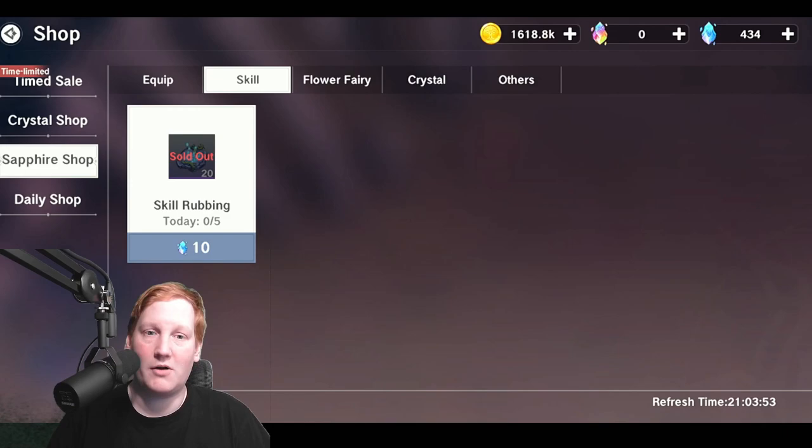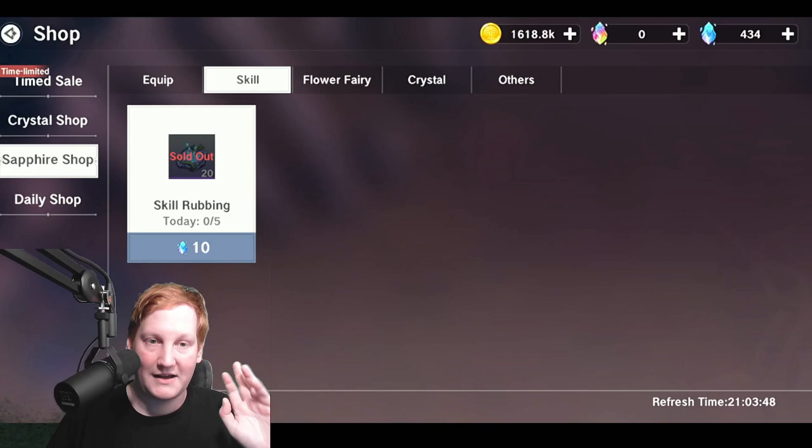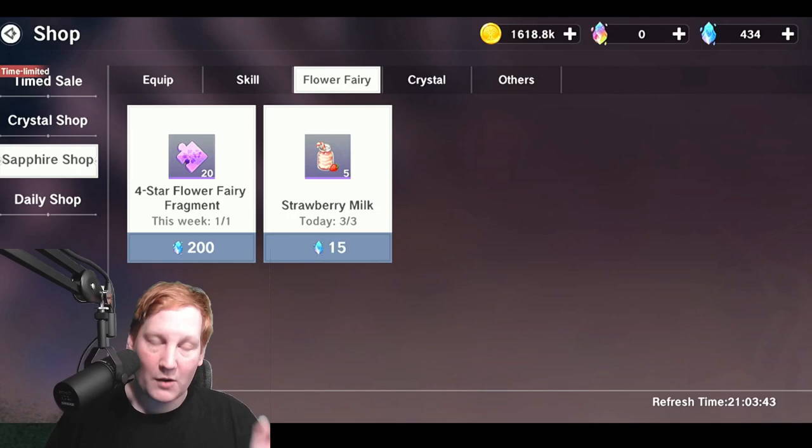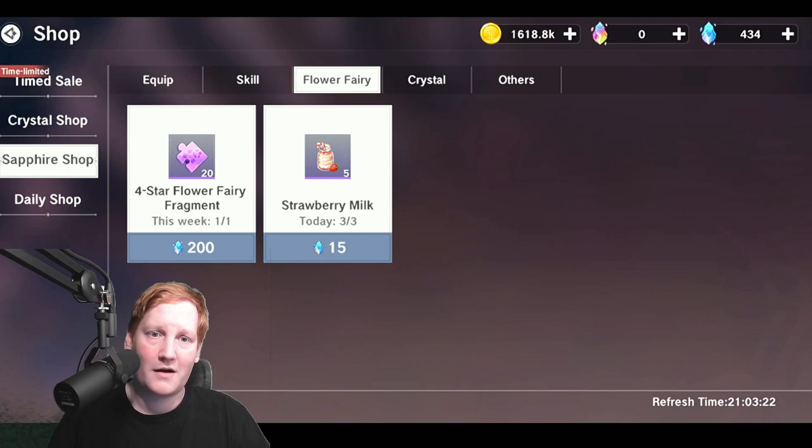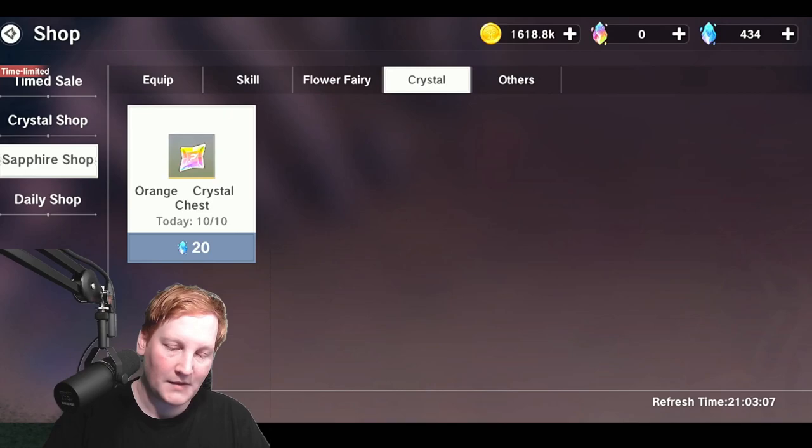The five daily skill rubbings — yes, get this no matter who you are, free to play, light spender, whatever. This is a must-buy regardless. Flower fairy I don't think is very important; you'll get stuff passively over time. The strawberry milk is a bait and a waste of your sapphires if you're free to play just doing the daily stuff. Ignore the flower fragments unless you're doing the extra ways to get sapphires that I talked about in a previous video.